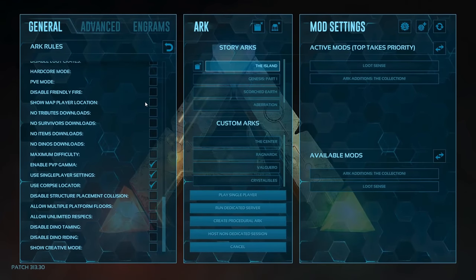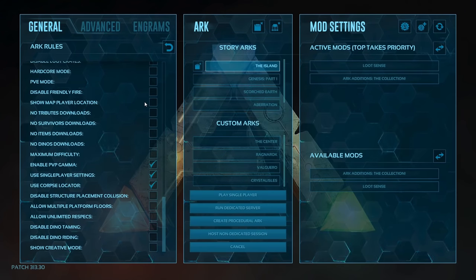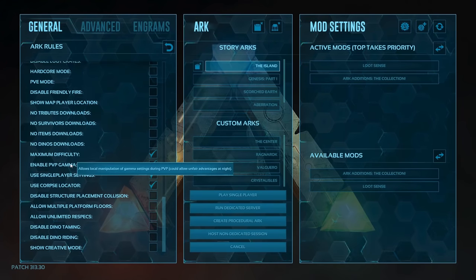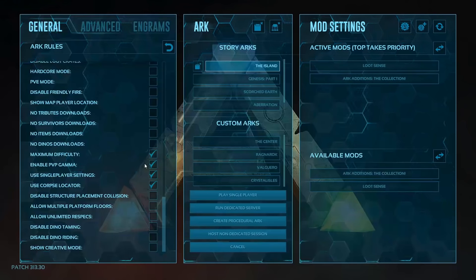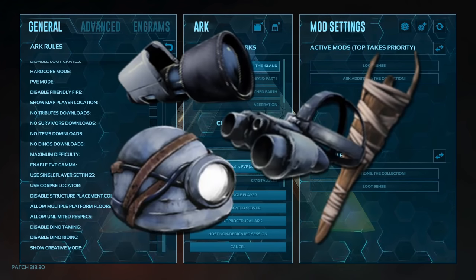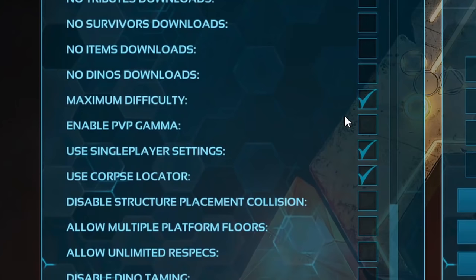Show map player location — this one is disabled by default, leave it that way. If you use show map player location, you are basically removing two objects from the game. Maximum difficulty: the setting forces the max dinosaur level to 150 regardless of map. I do check it; however, the setting is bugged and dinos may still not spawn at 150 — ARK devs, please fix. Enable PVP gamma: do not use this. Disabling it and using gamma cheats during gameplay makes multiple items obsolete and breaks the game. The setting description itself states it could allow unfair advantages at night — it's cheating, do not use.